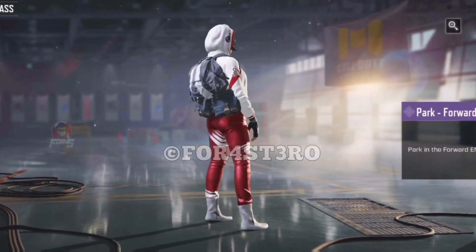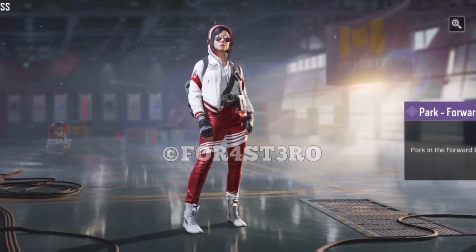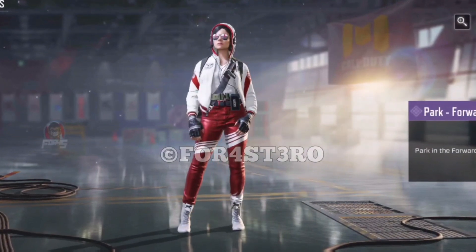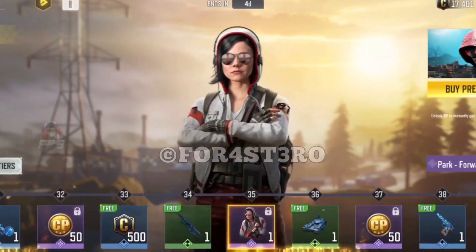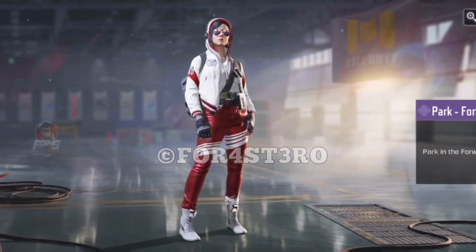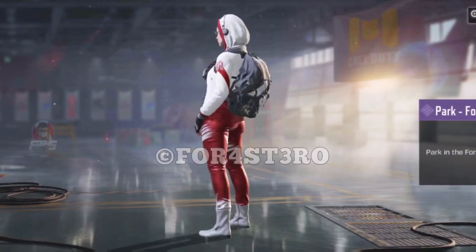At tier 35 we have Park Forward EN, which is quite a nice skin. It's just that we've received so many Park skins this year — I believe this is the fourth entry this year, which is pretty crazy. It's essentially Park in a tracksuit, basically what you'd see a team travel to a stadium in. The bright red and white go together pretty nicely, and of course there's some soccer branding.